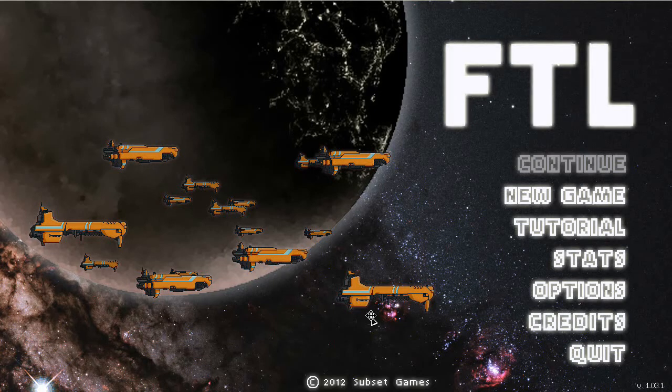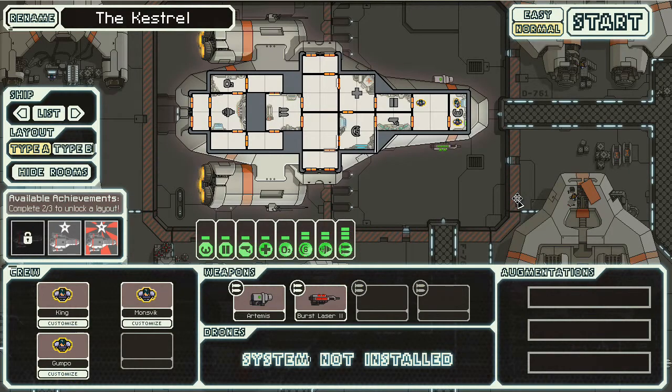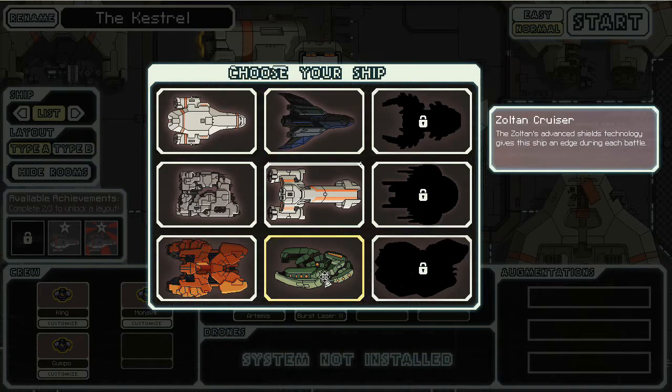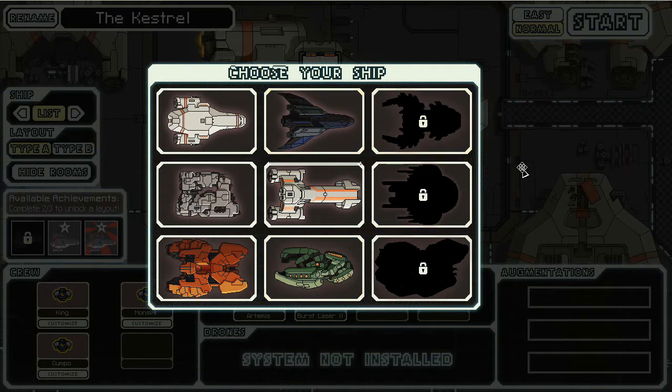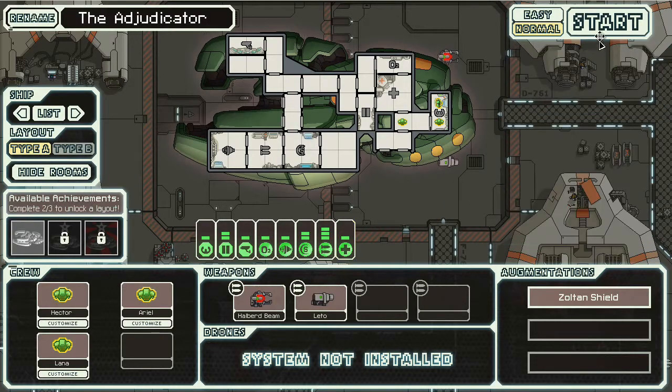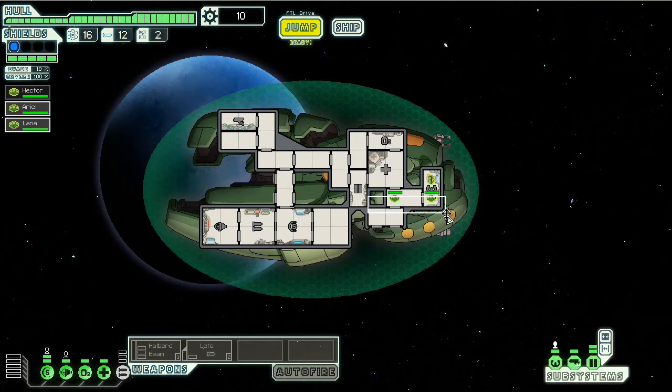Hey guys, welcome to Let's Play FTL Fast and Light. I'm Nye. We're going to take a break from the Bulwark, because we've been doing that a lot as of late. I'm trying to decide between the Zoltan and the Stealth Cruiser. The Stealth Cruiser really appeals to me, but we're just not having luck with that. I'm going to go with the Zoltan Cruiser — we haven't done it in a while, and I like it.